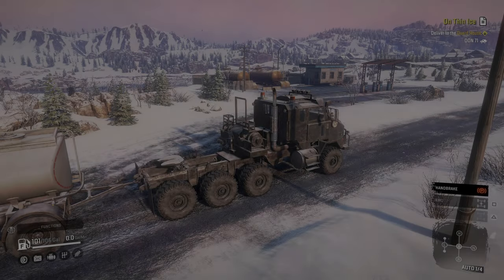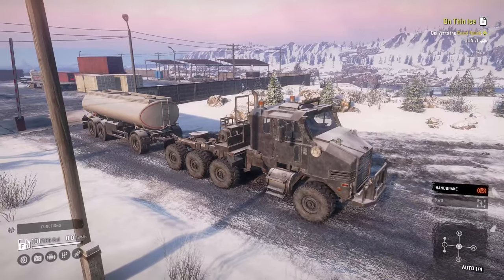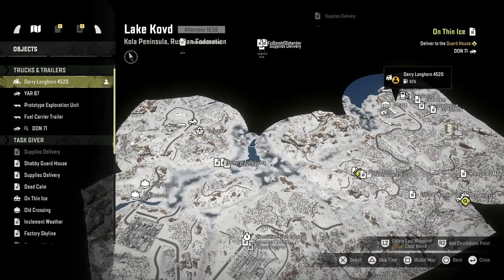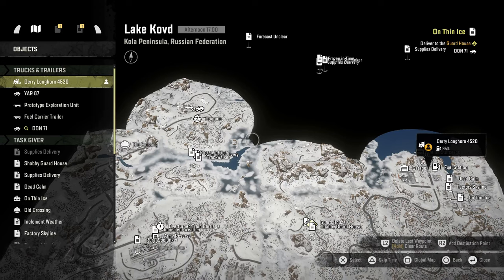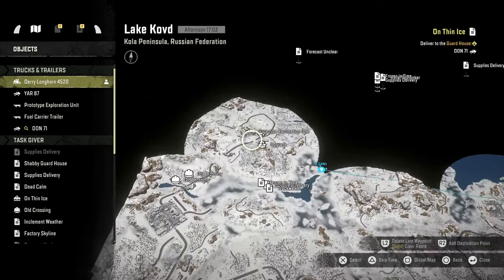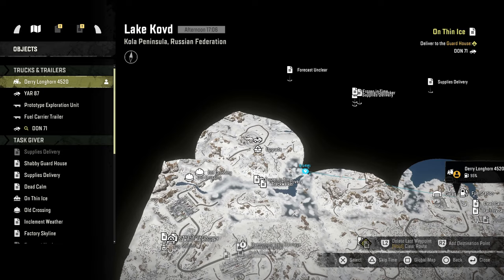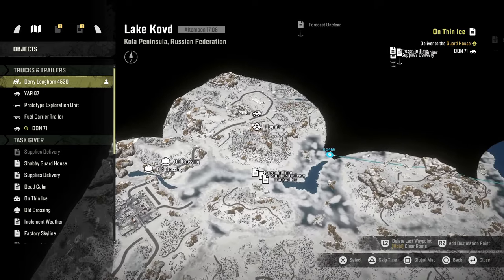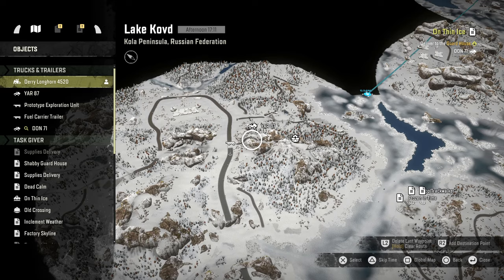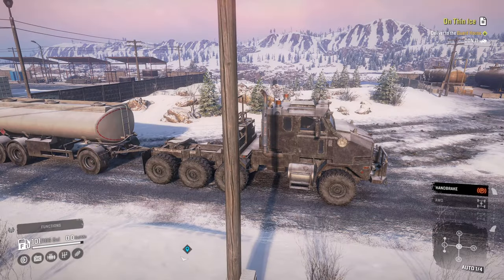Welcome back to Dooddly Squad Gaming. Today we are back in SnowRunner. We will be taking this fuel trailer, probably somewhere around the center of the map here. This looks probably to be the best place to drop it off. We'll have to figure it out once we scan the radar and get rid of all the fog of war. We also have to do a rescue mission with the Derry, get the Yar back up, try to get that upgrade, and continue scanning with the radar. It's going to be a full jam-packed day, so let's get underway.